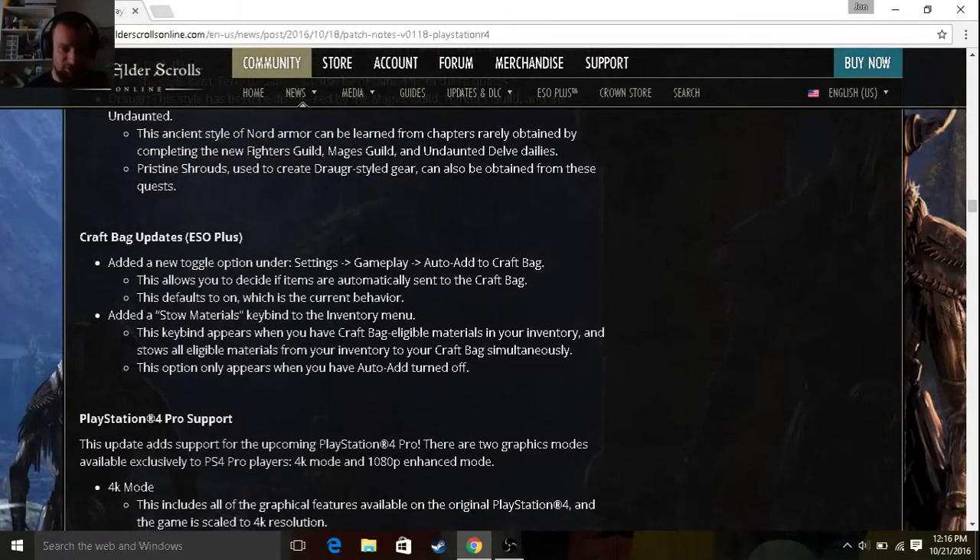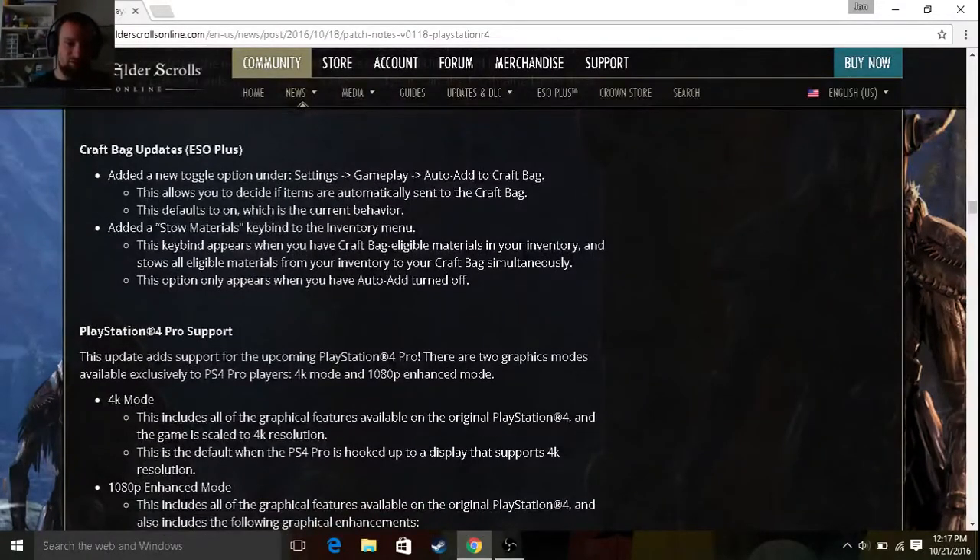Craft Bag Updates: added a new toggle option under Settings > Gameplay > Auto Add to Craft Bag. This allows you to decide if items are automatically sent to the Craft Bag — that's pretty cool. Also added a Stow Materials option, which only appears when you have Auto Add turned off.